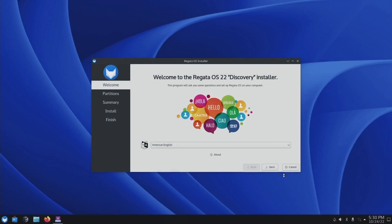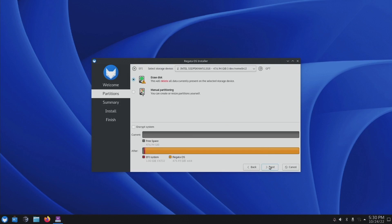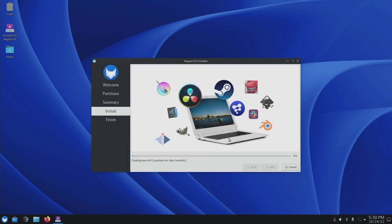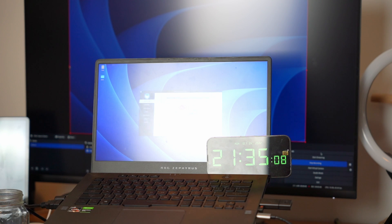The time right now is 21:29. Let's see how long this takes. Looking at the installation process itself, it is straightforward — it starts right after partitioning. The first-time reboot will not go straight into the system; some initial setup is required. The first boot is done and the time is 21:35, so it took 6 minutes for the whole installation process.